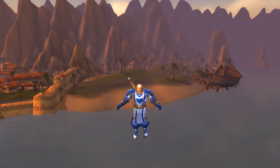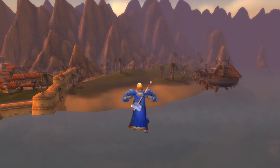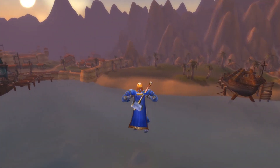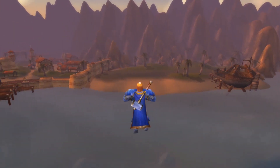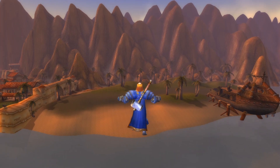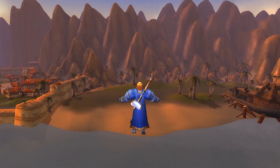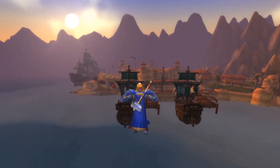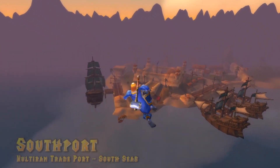Hello everybody and welcome back. This week we're going to be taking a look at the progress with the Kul Tiras port that's in southern Kalimdor. We have the coastline that I built last time, and this time you can see I'm adding vegetation, some details with these ships, as well as other elements, sort of refining what I want to get to for the final stage.